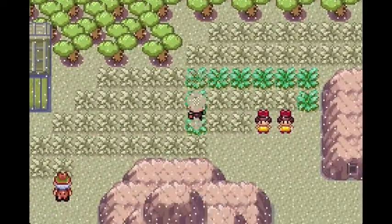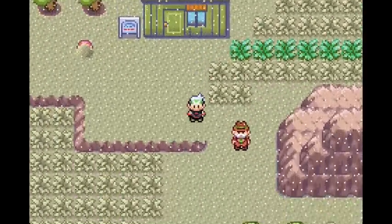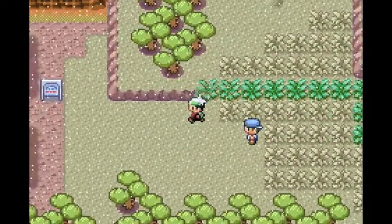This is actually a pretty cool looking map because there are those little ash mound grass things, which is pretty cool. Okay, we're going to try and avoid that person. We were able to cut through them.